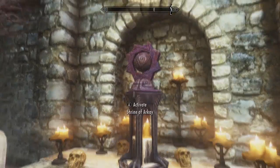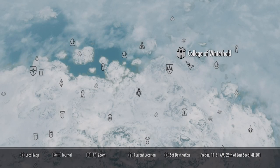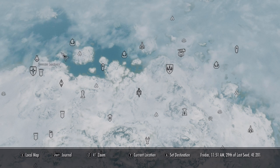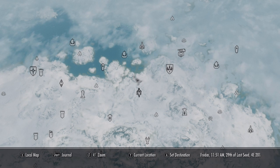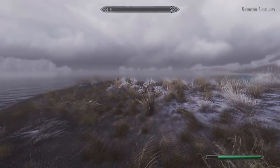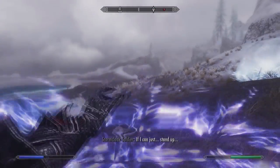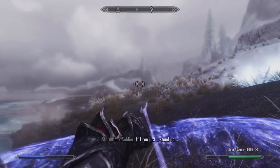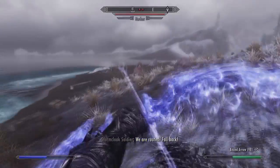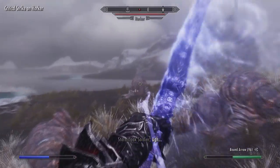We only actually need two skulls. You will also need two horker meat. You can find this really easily — basically anywhere on the north shore of Skyrim will probably have a horker just roaming around on the beach, so just walk along the shore until you find one. They will all have one piece of horker meat on their corpse once you've killed them, so make sure you get at least two.